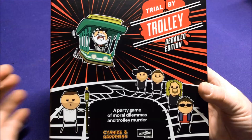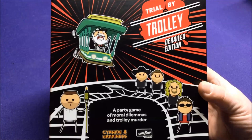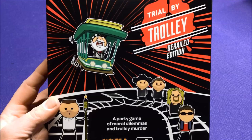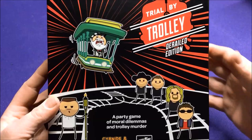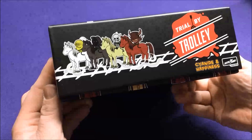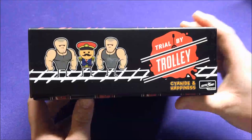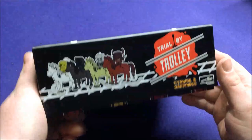Hey everyone, it's Jason. Today I'm doing an unboxing of the new game by Cyanide and Happiness: Trial by Trolley, The Derailed Edition — the Kickstarter edition. I'll cover the main content in this video and do a second video for the bonus packs. If you've played Cyanide and Happiness's other game, Joking Hazard, this is sort of familiar — not the same game but a similar type of thing.